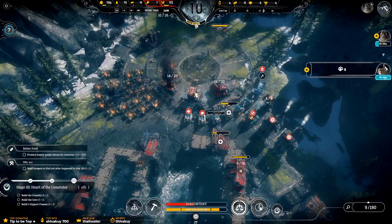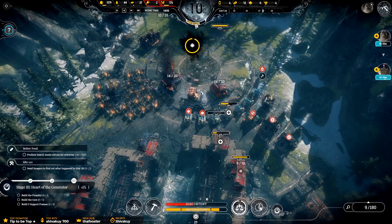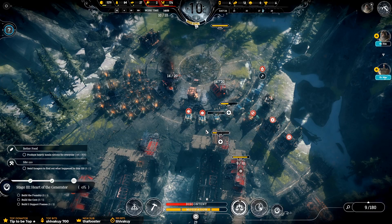Can I take a few more? Combined with the 8 that's coming in, I think we've got our next forage quarters. Let's take this nice and calmly. The Manchester Constabulary informs us that the engineer we sent them never reached port — he apparently managed to overpower his escort and escaped in a boat. The police believes this is an admittance of guilt. So that's the guy we sent home who said he didn't do anything, and he escaped. I think we were right — it was murder.